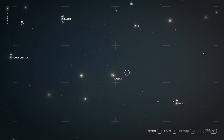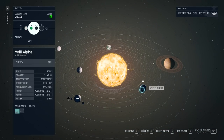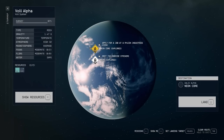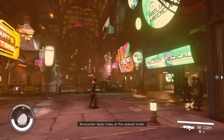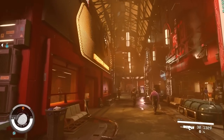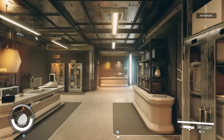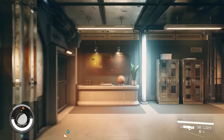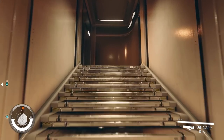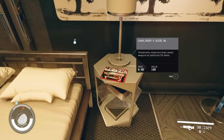The next system is down to the far right — we're going to Neon. Go to Volii and the bottom planet, then go to Neon Core. At the bottom of the elevator, head in the direction outside the elevator spawn and look for the Free Star Rangers building. Go in, through the door in front of you, then go right and open up the big yellow door. Go through, up the stairs on the left, follow the pathway, and next to the bed on the bedside table is the skill magazine.